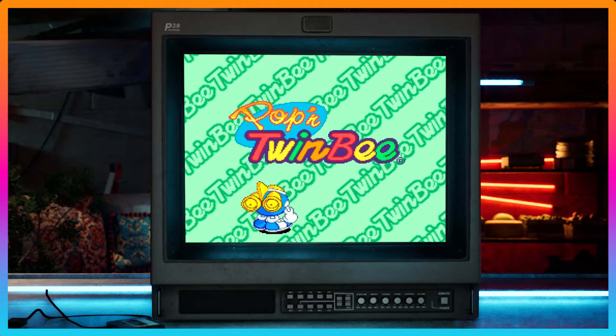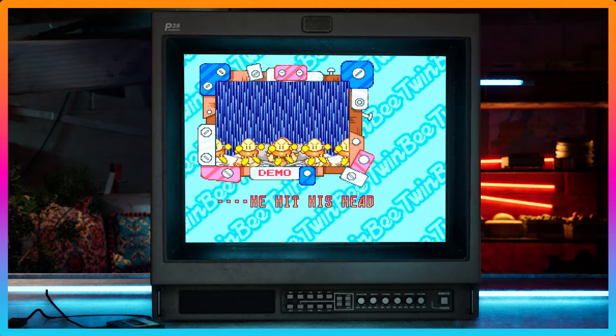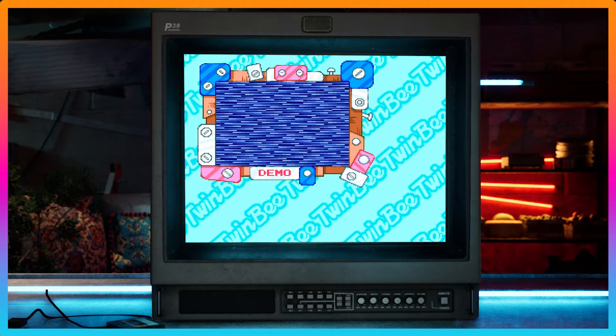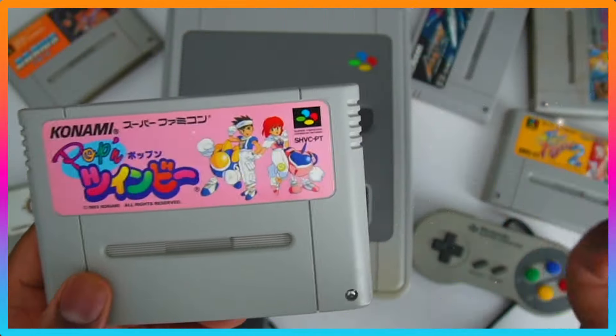Poppin' Twinbee by Konami. This is a very unique game in so many ways. It took the shoot-em-up genre and just spun it on its head and flipped the genre to a point where it kind of coined its own genre by fans called cute-em-up. That's right — cute-em-up.